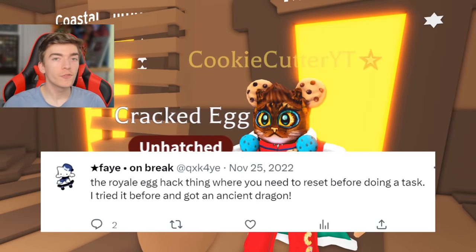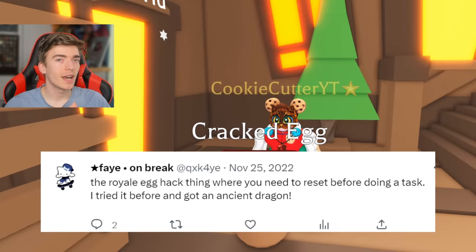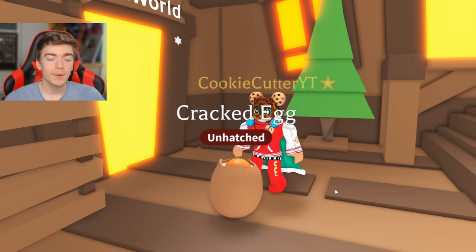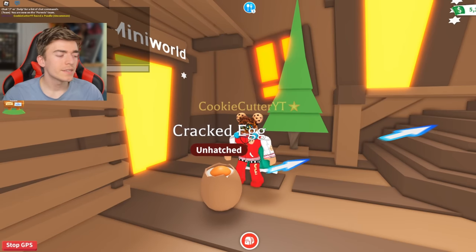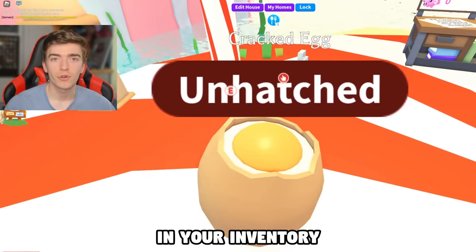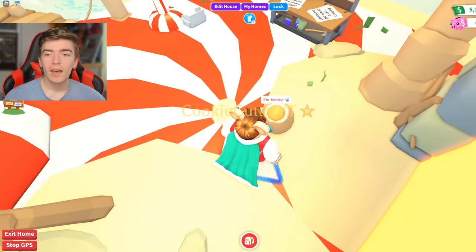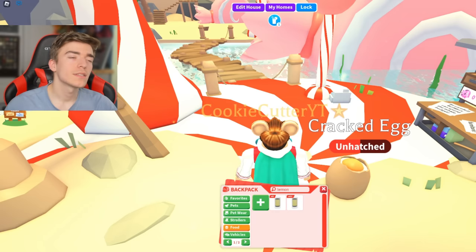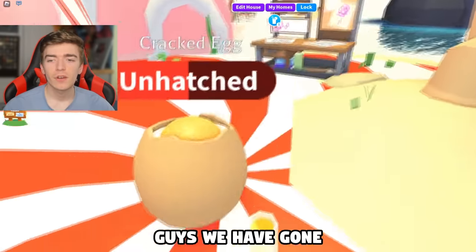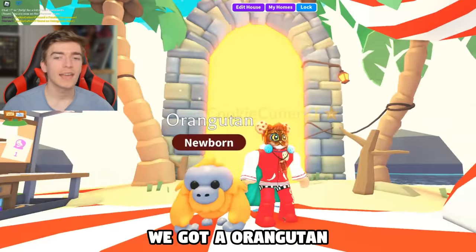The next myth is that if you reset before doing a task, you'll get an ancient dragon. So every single time you get a task, you need to reset your avatar by pressing exit and then reset character. Supposedly this guarantees getting a legendary, but they said it works on a royal egg, and I don't have any of those. I've got my first task, so I reset, fed it the famous sandwich, first task done. I reset again for each task. Last task: thirsty, so I reset and grabbed a lemonade. Feed it — please be a legendary. We followed all the resetting steps. What did we get? We got an orangutan, which is only a rare. Myth busted.